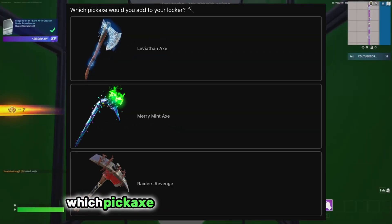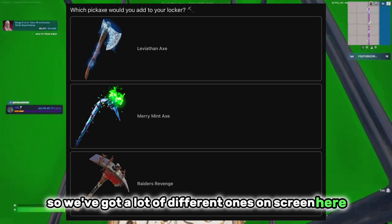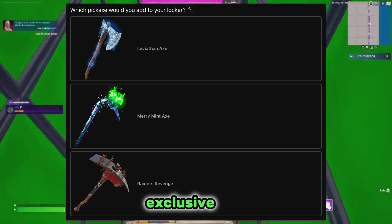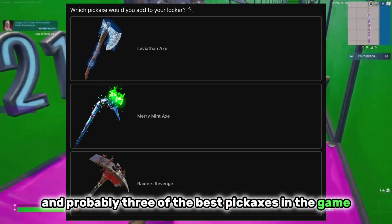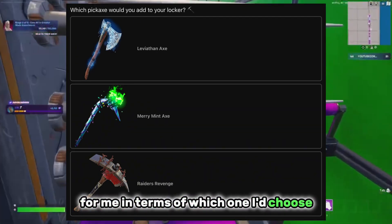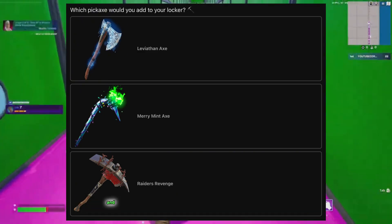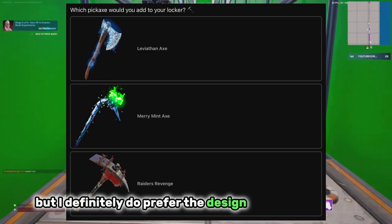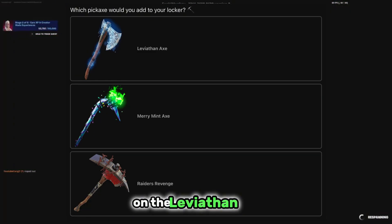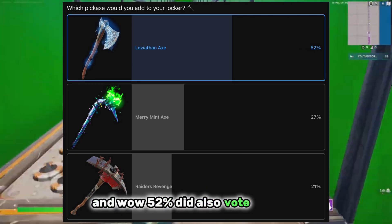The first poll is which pickaxe would you add to your locker? We've got a lot of different ones on screen — some rare ones, exclusive ones, and probably three of the best pickaxes in the game. For me, I'd probably go with the Leviathan X. I already own the Merry Mint X, and the Raiders Revenge is good, but I prefer the design and animation on the Leviathan X. And 52% also voted for that.